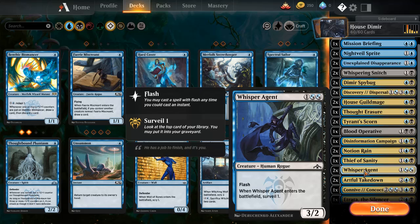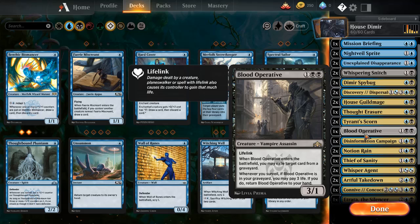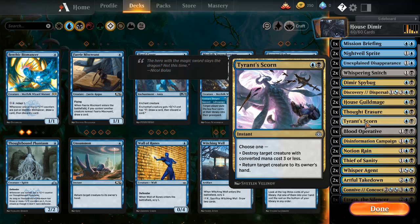There's also Whisperer of the Wilds — I don't seem to use him a lot, but he has Flash, and whenever he enters the battlefield he surveils one. And these aren't just like one or two cards that have surveil — pretty much all the deck has surveil in it, so it's really good.